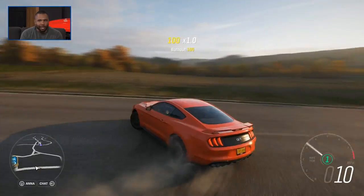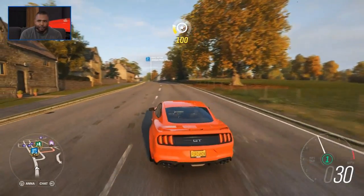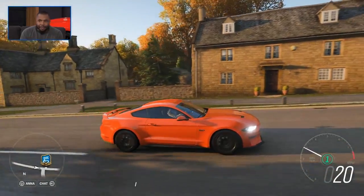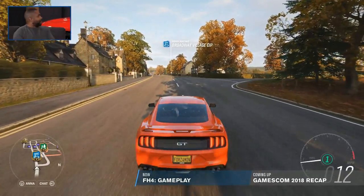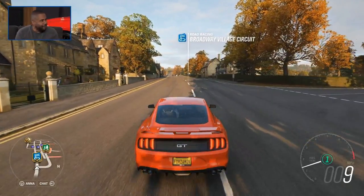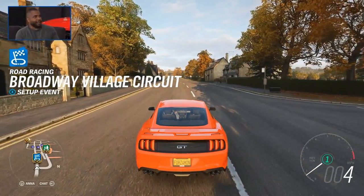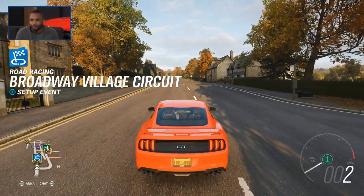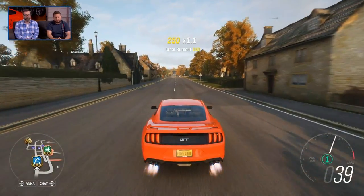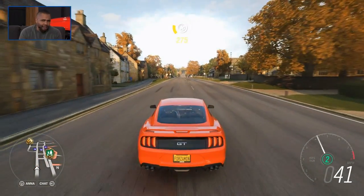This 2018 Mustang is a beast. It does 460 horsepower, 420 at the wheels. You can see this one in the game looks a little different than the one on the couch. As soon as I got it in the game, I started looking at what types of exterior modifications were available - it was like a preview. I ordered the car in October and didn't get it until January.